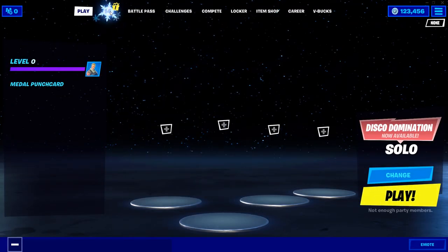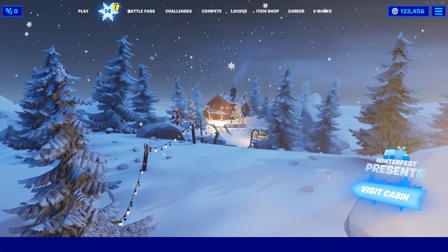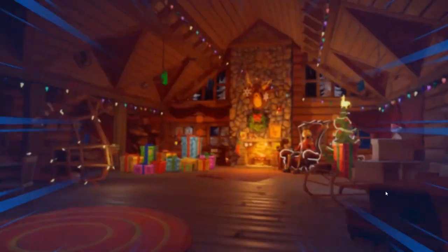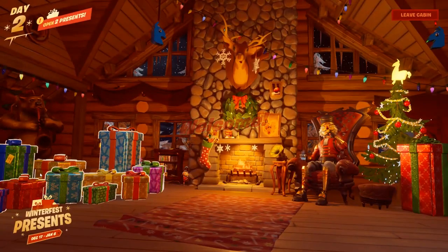In the top left, if you click on that snow flag, that'll take you to this screen. And you can see in the bottom right it says 'Visit Cabin' — if you click on that, that'll bring you to this. You can see the Crackshot there on the right and some presents on the left.